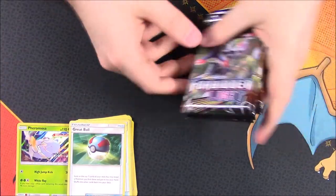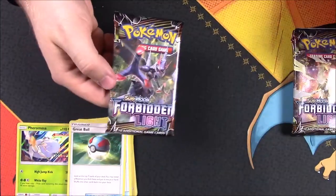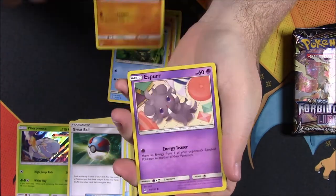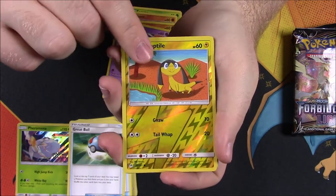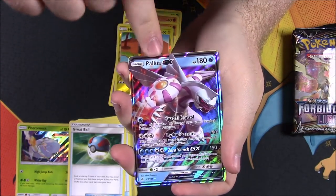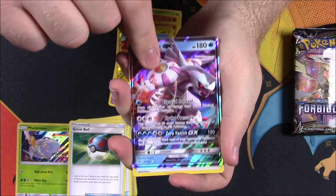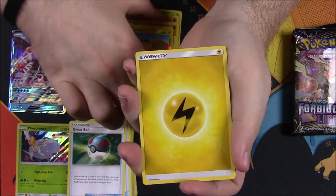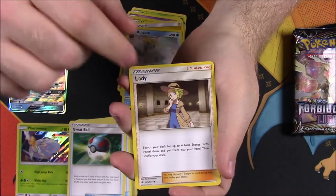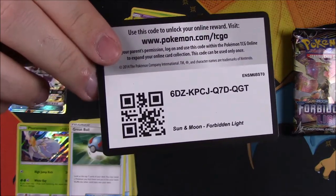Now we'll go ahead and open all four Forbidden Light booster packs. Starting with the first one: Snorunt, Cubone, Froakie, Croagunk, Espurr, Helioptile, a Reverse Holo, and a Palkia GX — which I actually just got yesterday in a pack I opened, so it's funny I got it again. That's cool that we got a GX card. Then we have an Electric Energy, Emera, Lady Trainer, Araquanid, and the code.